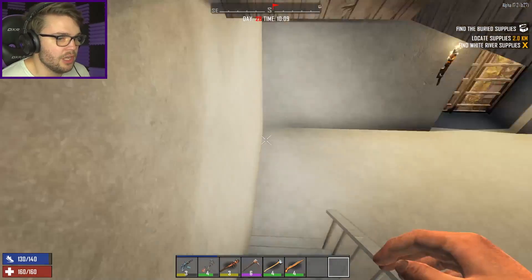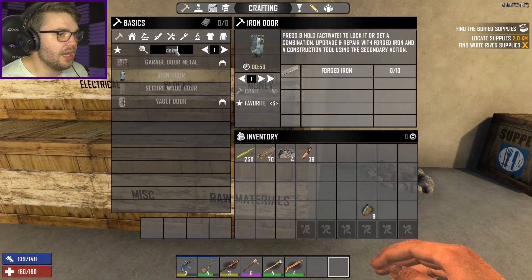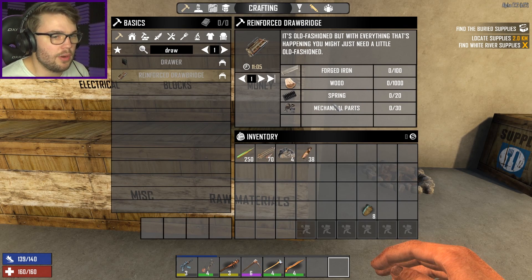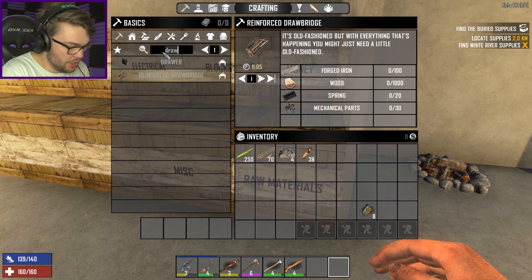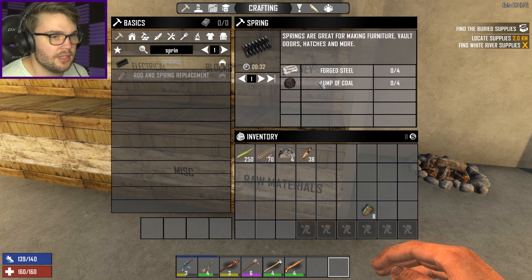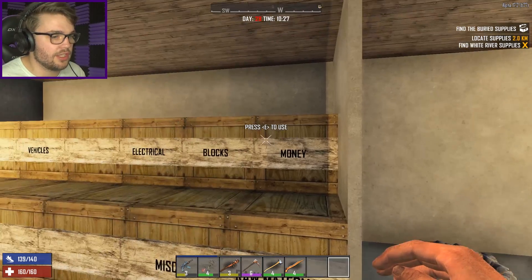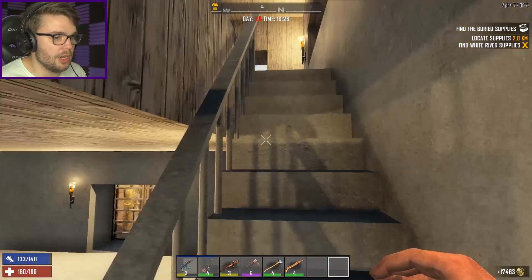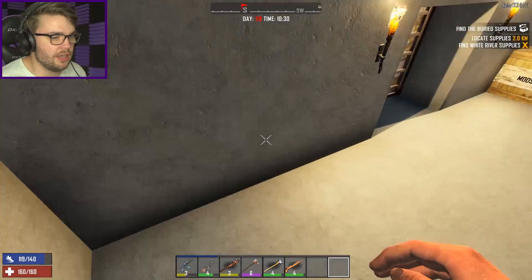I need to make a whole bunch more forged iron, but I think that's a good option. I've got 100 forged iron crafting away. A drawbridge needs 100 forged iron, 1000 wood, 20 springs and 30 mechanical parts. Springs might be my only hold up here — I've only got 13. Springs are expensive to craft from forged steel — I'm not wasting forged steel on a drawbridge. If I can't find a trader, I just won't have another drawbridge.